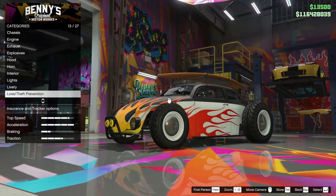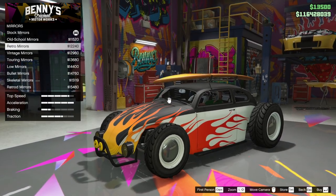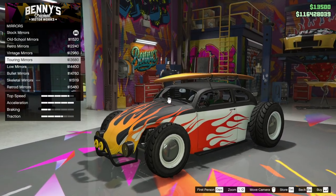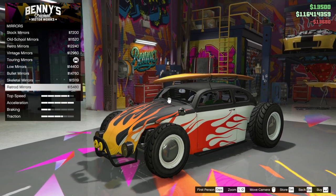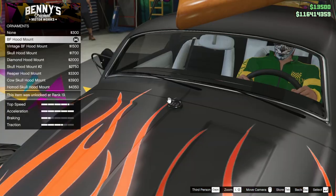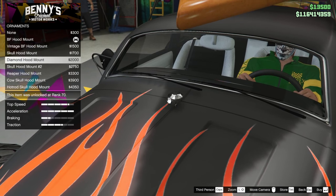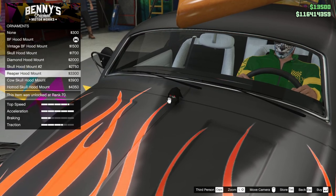We've done liveries. Mirrors — those look good, but is there anything better? Oh, that looks better — the touring mirrors. I suspect we're going to pick those. We've got all sorts. Ornamentals — oh wait, that BF one is pretty decent, I like that. You can see that from the inside, no doubt.